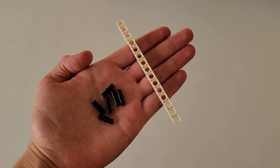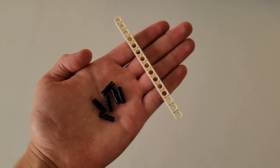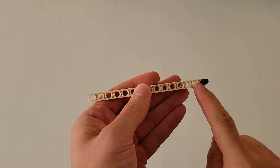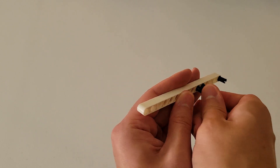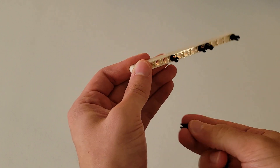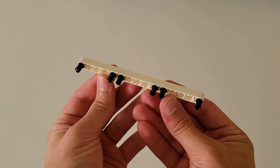For the first step, you're going to need a size 15 white beam. You know it is size 15 because it has 15 holes, and you will also be needing six of those black pins. You're going to insert one pin at the end, skip three holes, then insert one here and one right next to it. Skip another three holes, insert another one, insert one right next to that, and then the last one goes at the very end. It should look just like this.